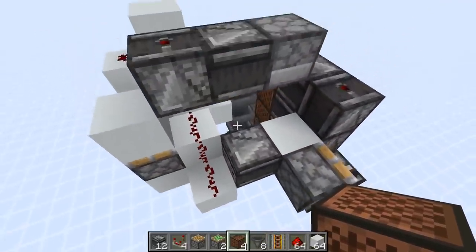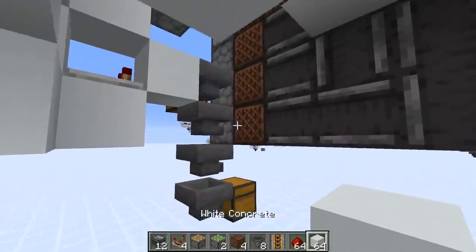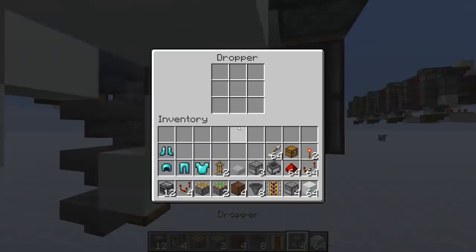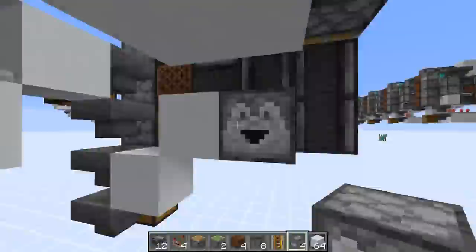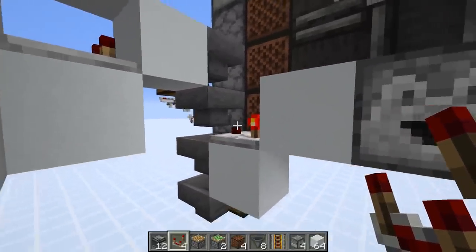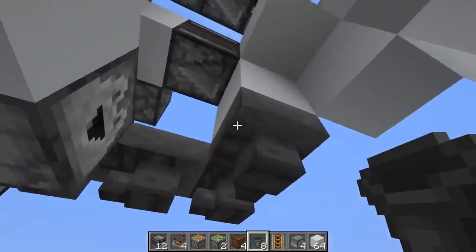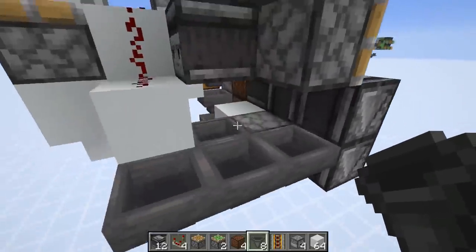Then we can continue. Now we also need to lock this hopper here, and that's why we've got a dropper right there facing this way. There's one item in it — going to use an arrow. Then place down a comparator here that locks the hopper. Then we need to make a little hopper loop, so the dropper shoots the item into this hopper here, and then it goes around and back into the dropper like this.